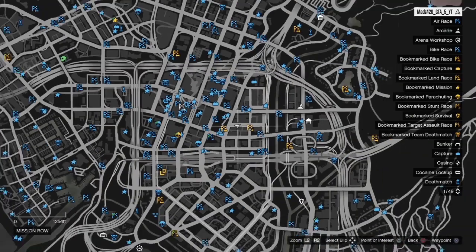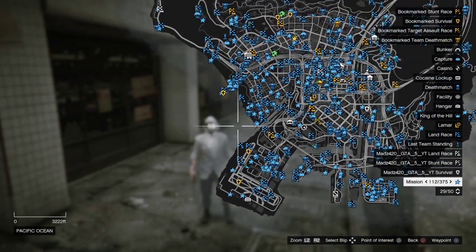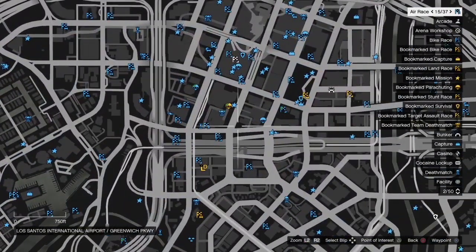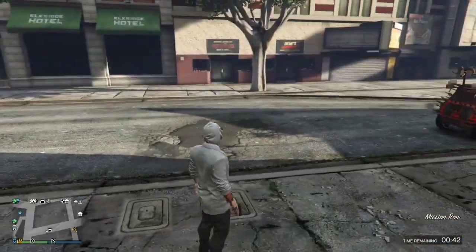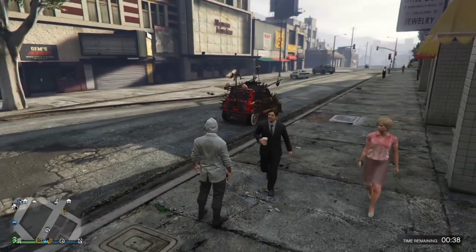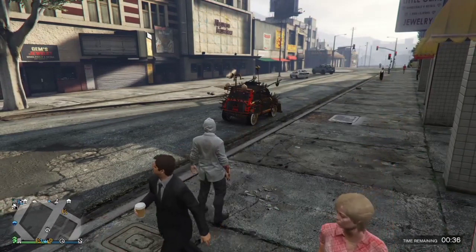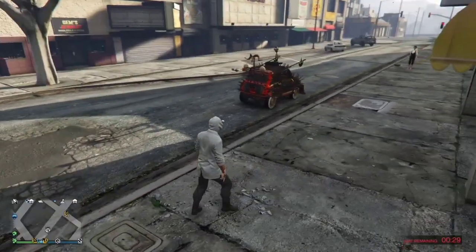Once you've done that, open the interaction menu again, go back to services, and request your MOC — and that's everything done. From here you can open your pause menu. Your car will be out in the water for a bit, then it'll disappear and come back and be next to you. This is the original copy of your car, so hop in this one and drive it over to the MOC.